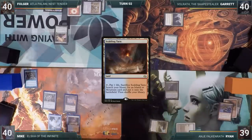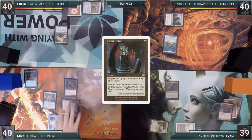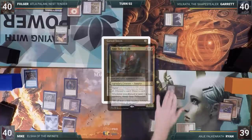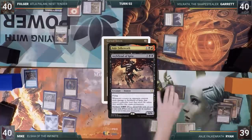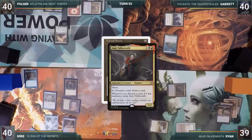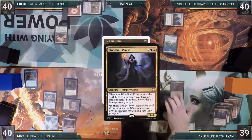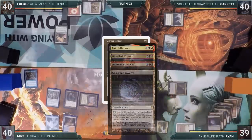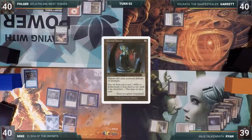Mike plays a Scalding Tarn and casts Cursed Totem. It's becoming very clear that Mike is a threat to be dealt with. Ryan, about to lose the value from his Commander, activates Anya, discarding Archfiend of Spite — untapping her and drawing a card. He activates Anya again, discarding Bloodhall Priest, Insatiable Gorgers, and Gemstone Caverns. With nothing else, he passes priority and Cursed Totem resolves. Mike then passes the turn.